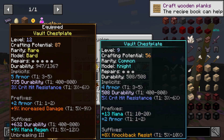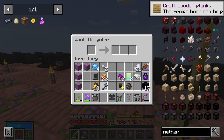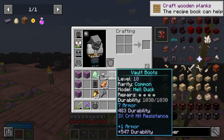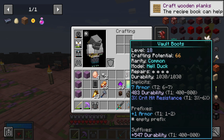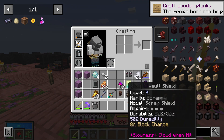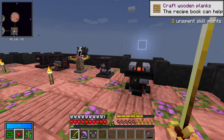So the vault gear right now: that's 5, which is 1 less than our current chestpiece. The axe — I don't like using axes, so I don't really care about that. 7 — we don't actually have vault boots on because they broke, so these are actually going to be really good. They don't have any good prefixes but they're not too bad. Also a sword — that's really bad compared to what we currently have. A shield, not too bad. And leggings — really bad compared to what we currently have.